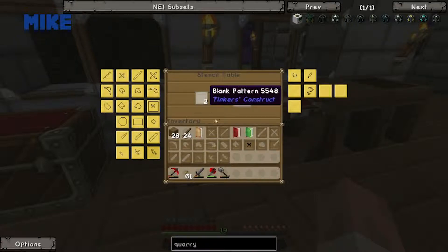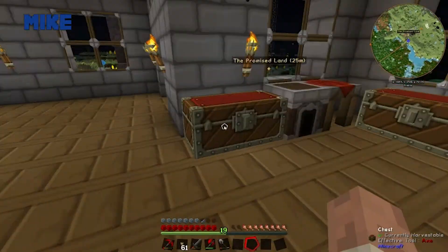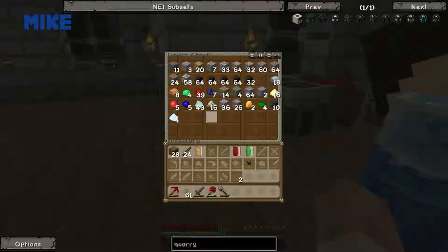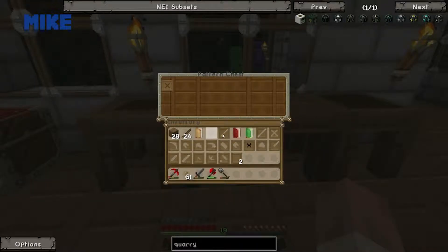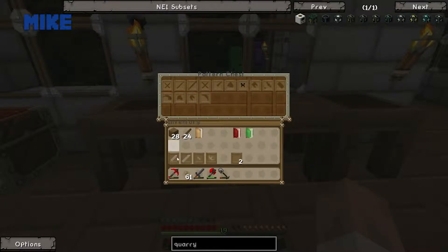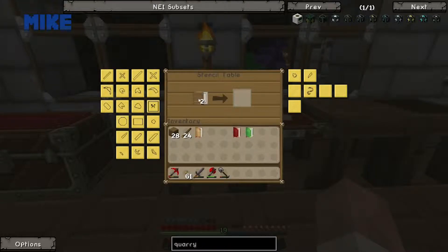How much diamond do we have? I don't think we have any. Looks like you're going mining. I need some pickaxes — make yourself some pickaxes, take some food. It's going to be a long journey, it's going to be a long day.